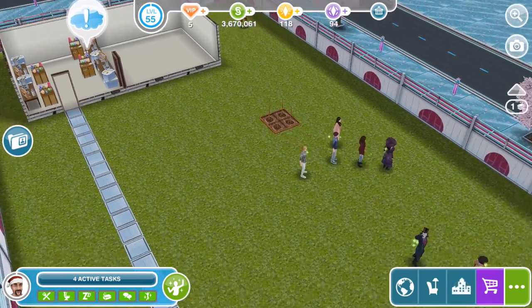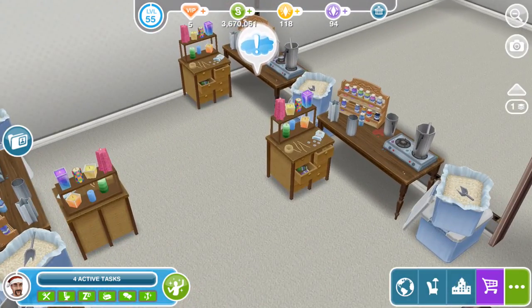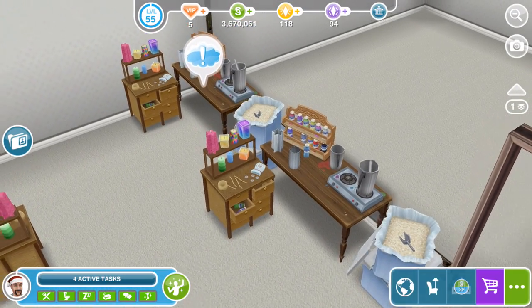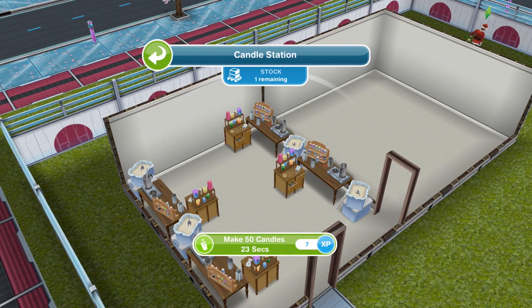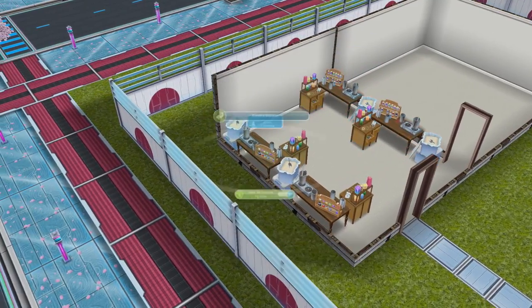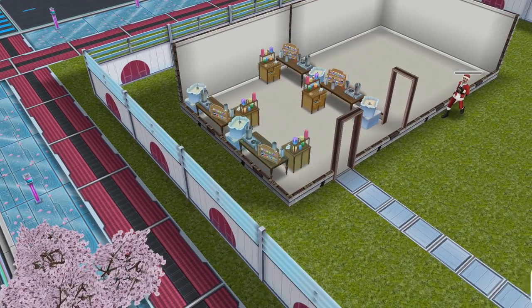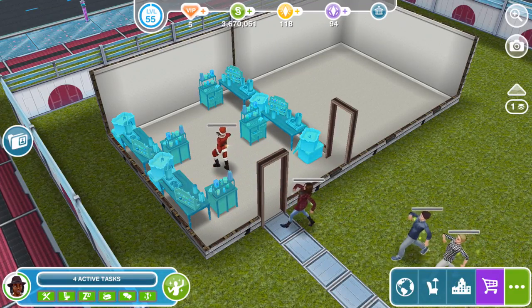You want to bring four sims over. Click on all of the stations — we want to make 50 candles in 23 seconds. Getting 50 candles in 23 seconds is a really good deal in terms of time, so you want to do it on all four stations. Instead of just getting 50 candles to start off with, you're going to get 200 candles, which is very good in terms of timing.